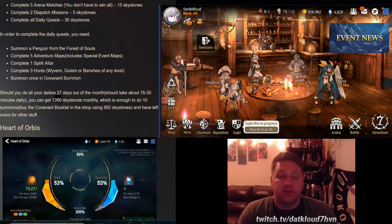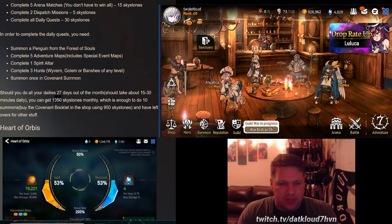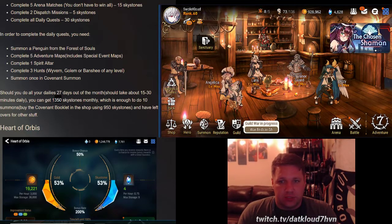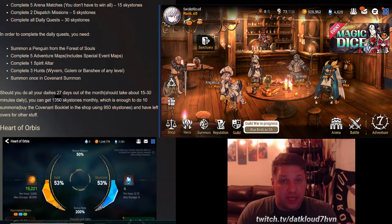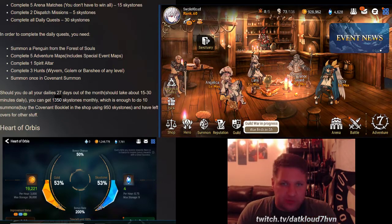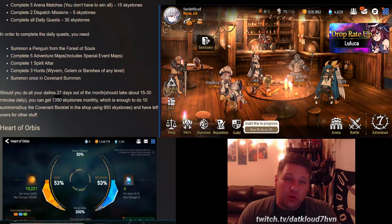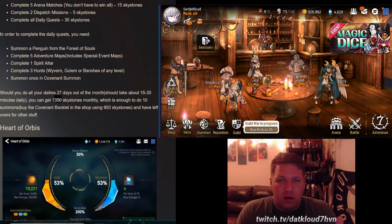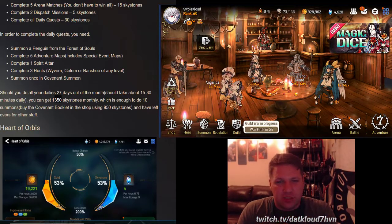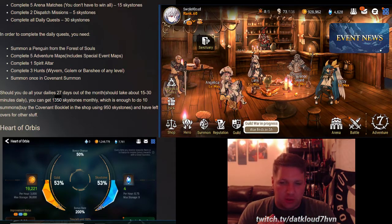Every month the game is giving you 50 bookmarks — at least 10 summons — just from doing your dailies. That's not including what you get from arena, story progression on normal and world difficulty, or the sky stones at the end of your weekly arena. There's so much free stuff coming out of this game, and that's why it's so great. Hopefully this gets even better heading into Chapter 2. If you enjoyed this, please give a thumbs up and leave a comment on anything you want me to show off.